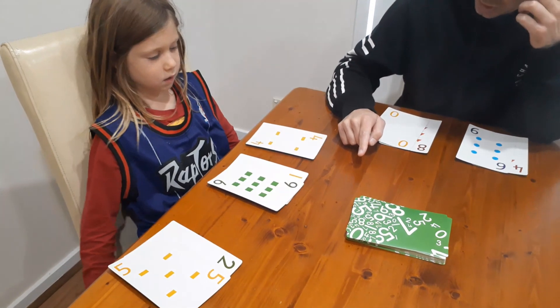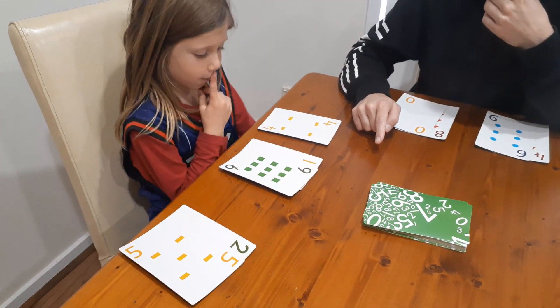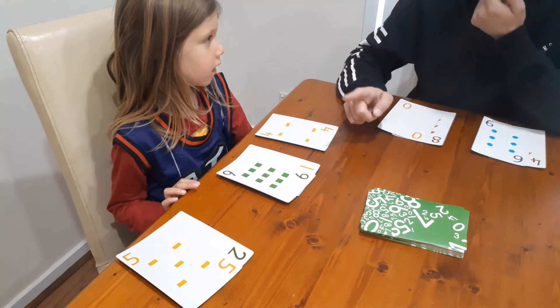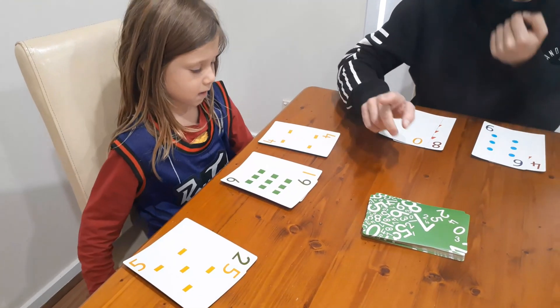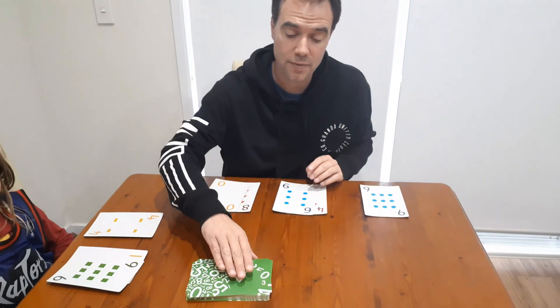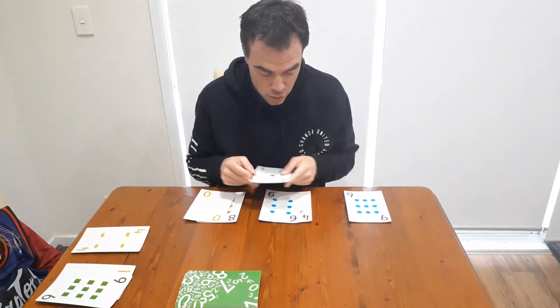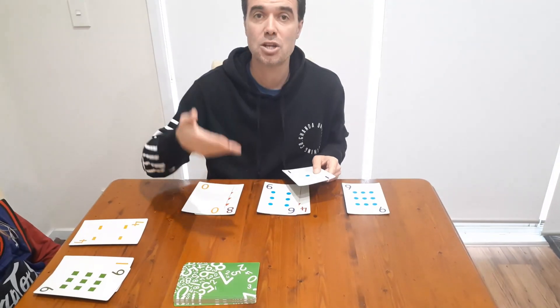What do you need to change? You're trying to count by 15s. On your turn you're going to pick up a card from the middle. On the first turn you have to pick up from the face-down pile, so I get a one.